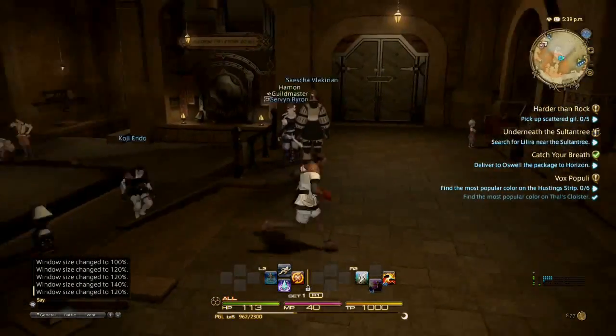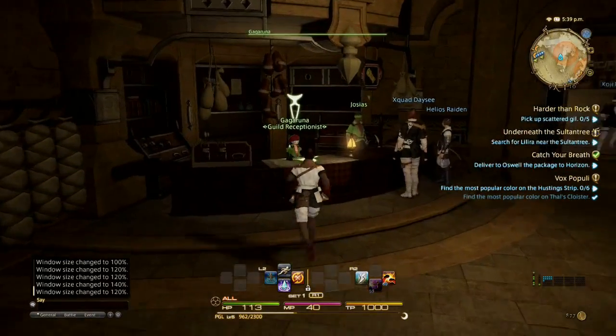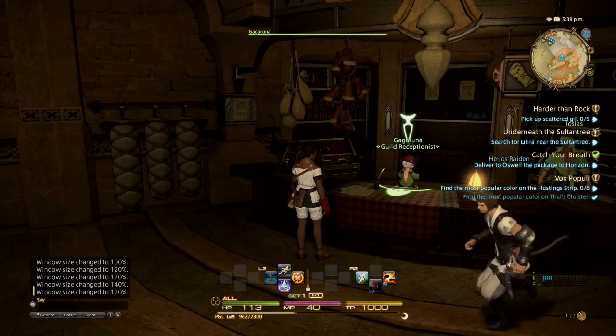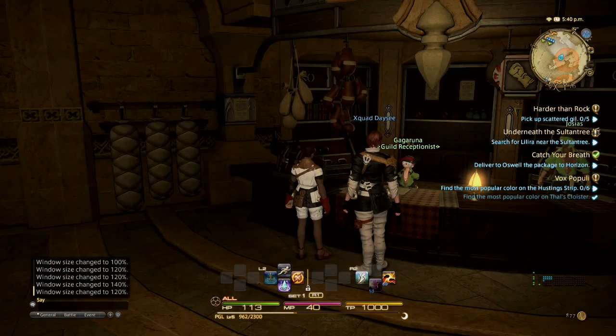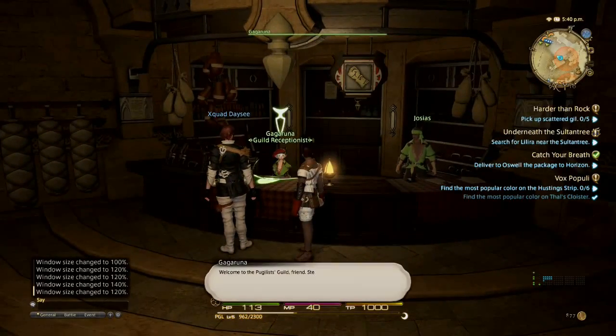It should be a lot bigger now and readable. The only bad thing about this is that it fixes the chat bar and the HUD elements, but it does not fix the NPC text size, as you can see right here. As far as I know, there's currently no way to increase the text size for the NPC chat.